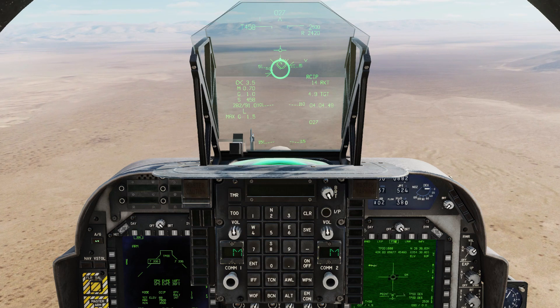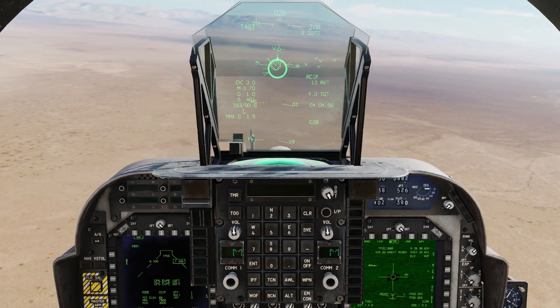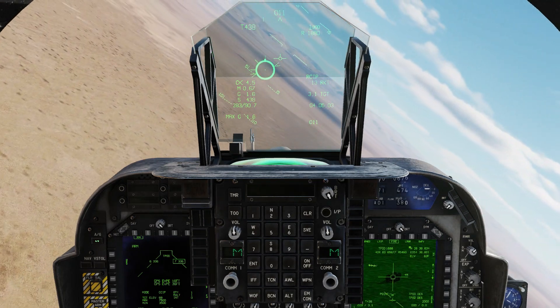Five miles out, fire the laser. Once you're within range, get the PIPA roughly on the target and shoot. Bank away from the target but keep a clear line of sight for the laser. You might want to slow the aircraft down a little.